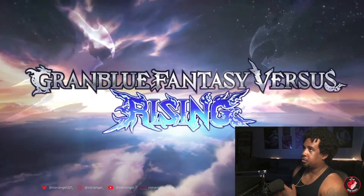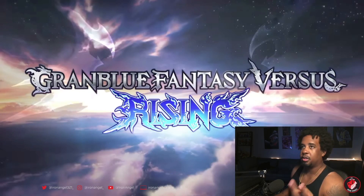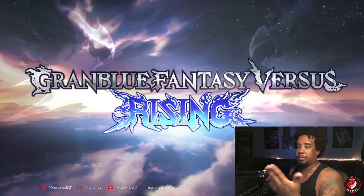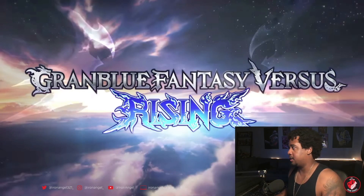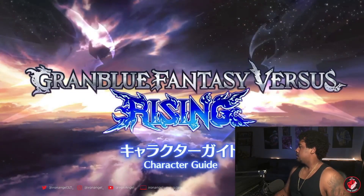So far I have used Catalina, 2B, and Lucilius — you can check my videos to see who it is. It's only been three characters, and I want to use every character in the roster eventually. So with the new character I'll be trying him, and then there's another one I want to try — I'll just be going down the list. Anyway, let's see the character guide.